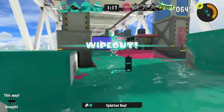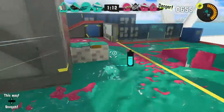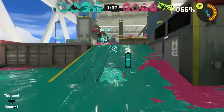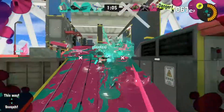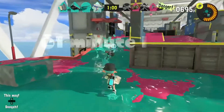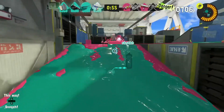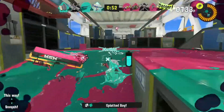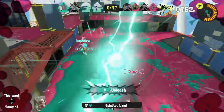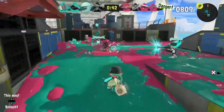The special is the Booyah Bomb, a very powerful special that can swing a match in your favour. It will be gained at a slower rate than most other specials, so use it wisely. When using it you will have armour, but a fast spray weapon such as the Aerospray will be able to break this armour and splatter you before you get the Booyah Bomb off, so use it from a relatively safe location. You can build it up quicker by spamming the booyah button, and your teammates' booyahs will help build it up faster too.